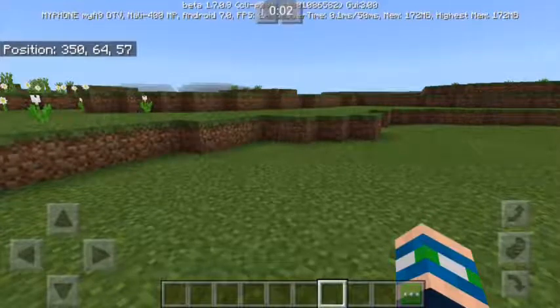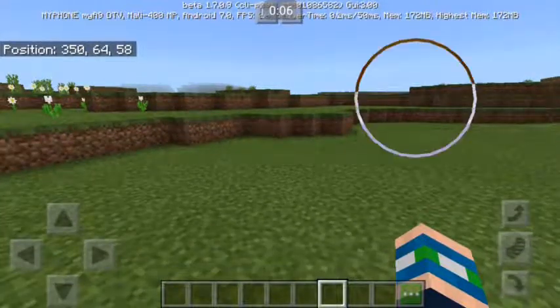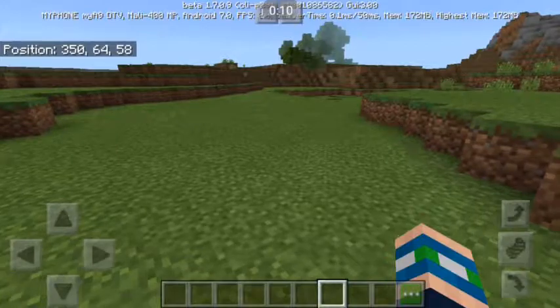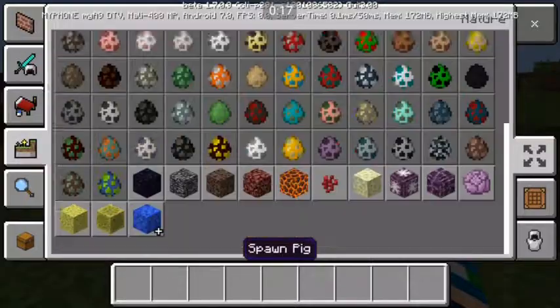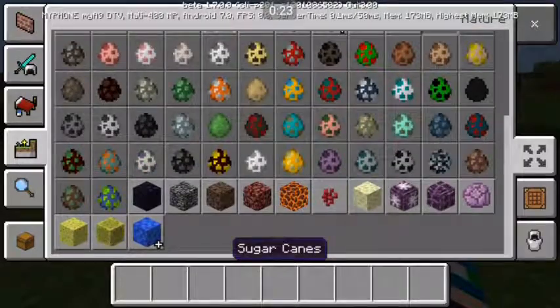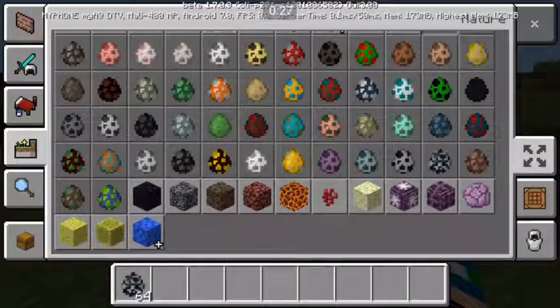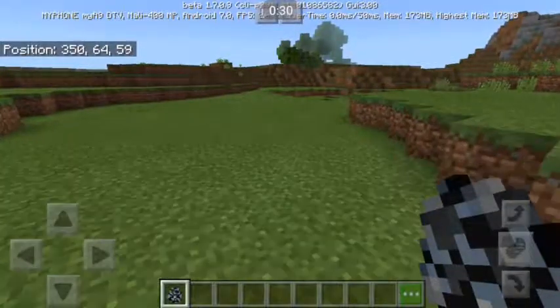Hey guys, welcome again to my YouTube channel. This is Smart Christian Video Gaming. Today I will teach you how to spawn the Wither Demon Boss. The link in the description is added — you can go in the mob eggs and choose to spawn the Wither Demon and spawn it.